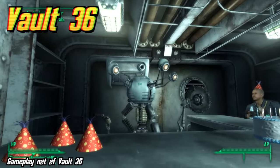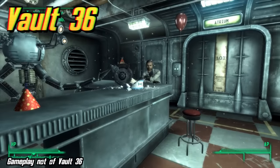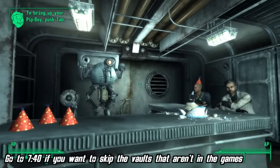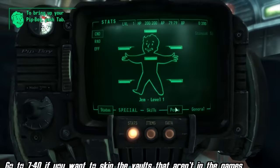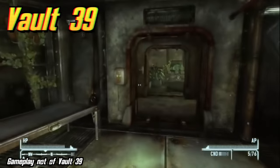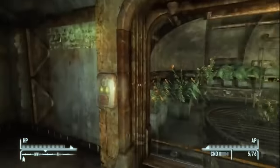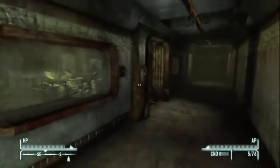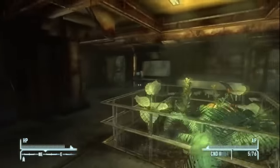Vault 36's location is unknown and is mentioned only in the Fallout Bible. Its experiment would've been that the only food available was a thin, watery soup-like mixture. Vault 39 would've been located in what used to be Abilene, Texas, and would've been found in Fallout Brotherhood of Steel 2. Its experiment is unknown, but the vault would've been overcome with plant life, similar to Vault 22.